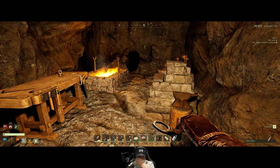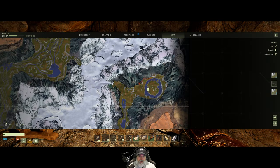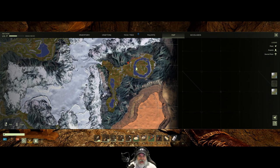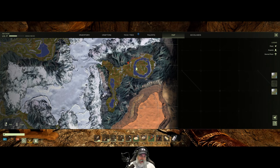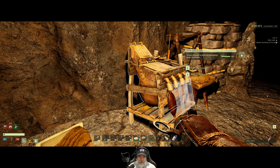Welcome back everybody to Icarus. I'm an old guy gaming, and in this episode we're going to set back out and head over to this area to see if we can figure out a way out of the Ring Lake biome. That is the main plan for today. Let's get a couple of things ready to go before we take off.